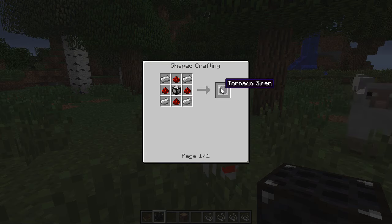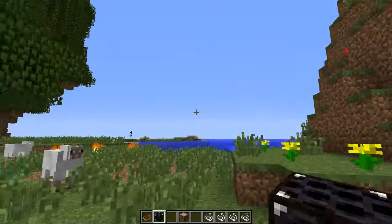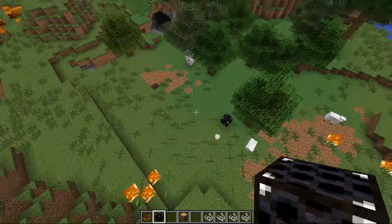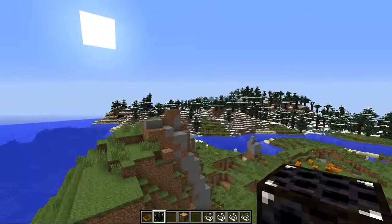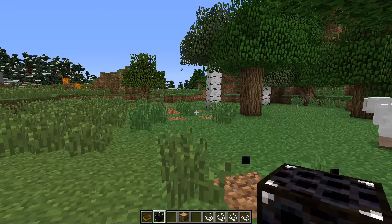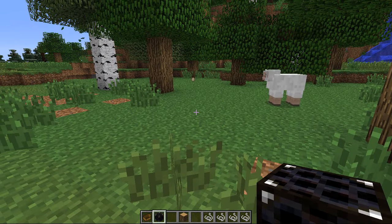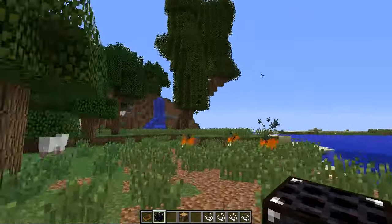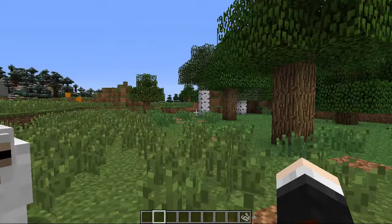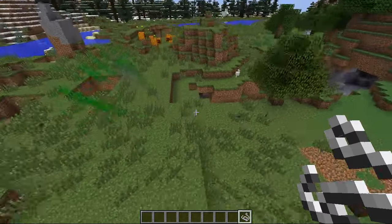When you place the tornado siren down — oh jesus — it actually had a chance to demonstrate itself before a tornado even came here. That is the ridiculous sound it makes — it's stupidly loud. That is a tornado siren. Get out of here because you're so loud! Now we're going to go and look at an actual tornado. Let's fire this tornado down — this is a strength 1 tornado.